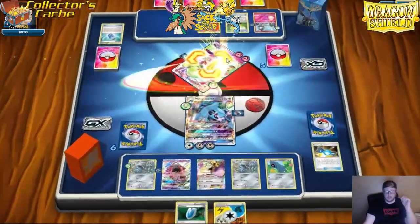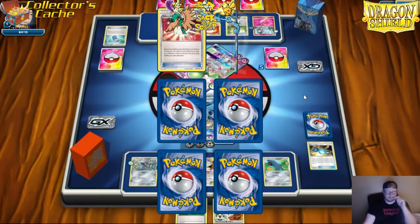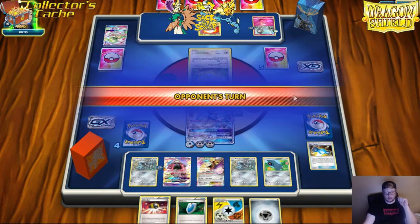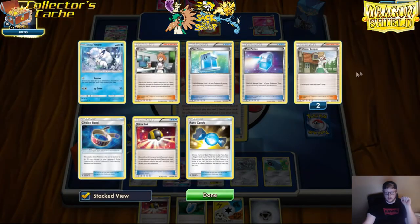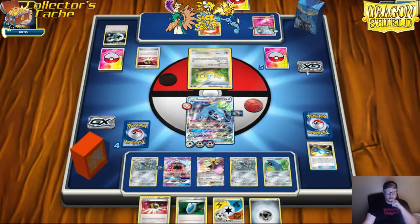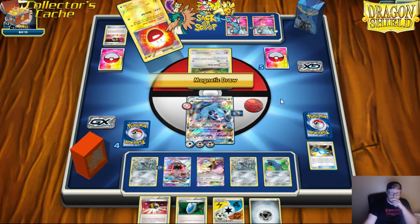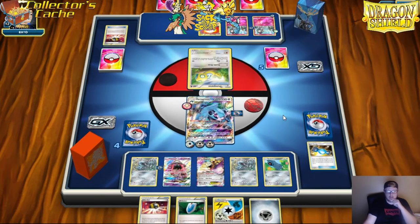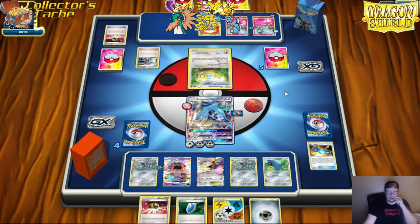I'm going to be able to take a knockout on the Garbodor — it's a big knockout. We can start setting up, we have a lot, our hand is amazing, we have a Supporter. This is a favorable matchup for us, but like I said two of these type of decks made it to top eight at Daytona. The card is just good, it's a great card, you're only going to see more of it — which always helps out Metagross. The more Fairies you run into, the better.